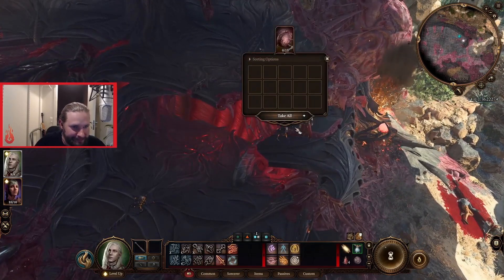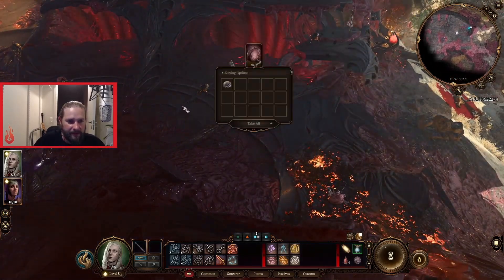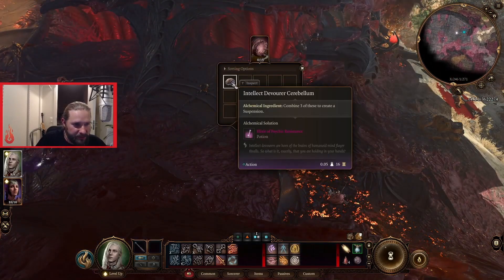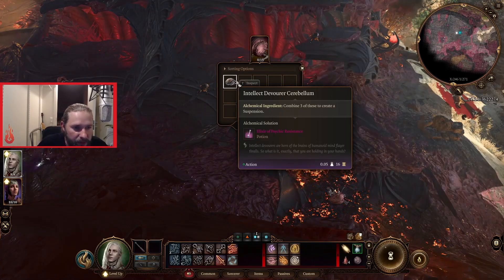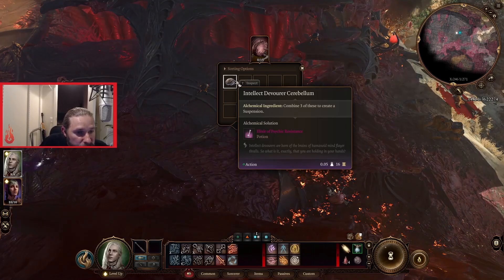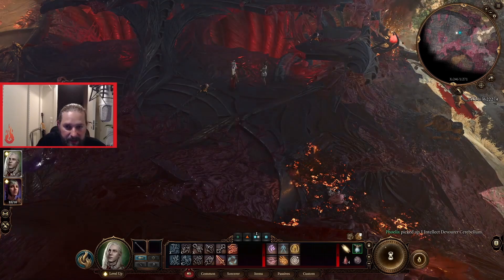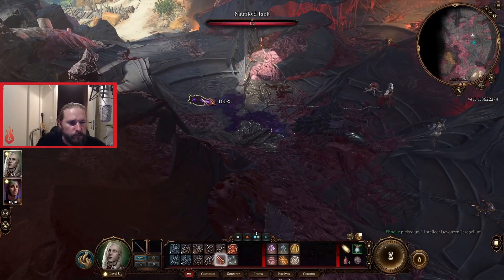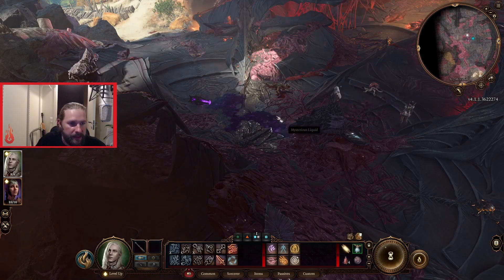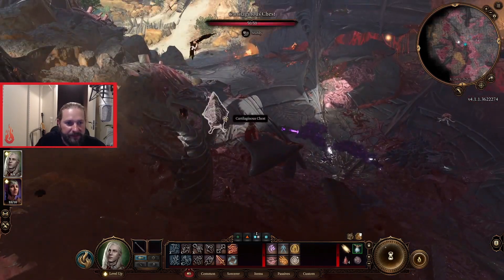Let's start off by talking about proficiencies. In the game, there are a ton of skills. Skills can be athletics, acrobatics, stealth, performance, history, and so on. Depending on what race, class, and background you pick, you'll be proficient in some of these skills, meaning you'll get a bonus to every roll you make in that skill. For example, staying hidden when you sneak is a stealth roll, while trying to lift a heavy object is an athletics roll. You can still try to do these things even if you aren't proficient in the skill — you may very well succeed, but the chance is higher if you are.